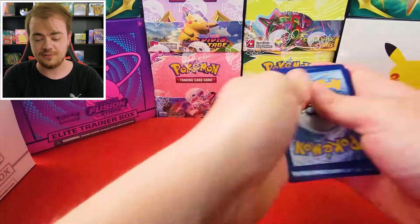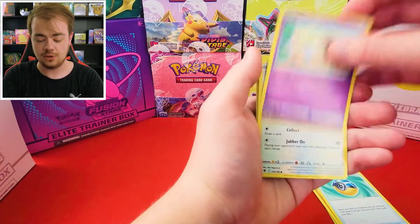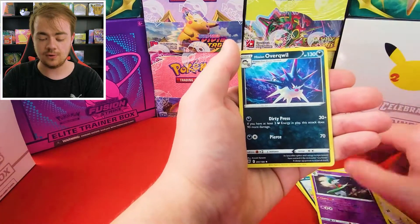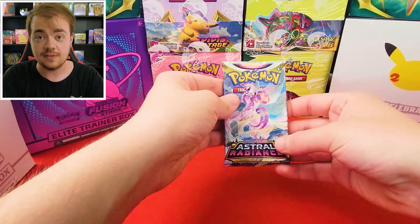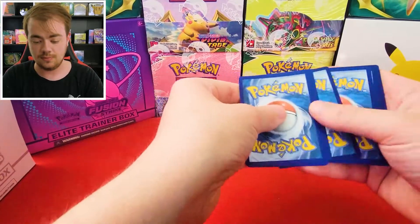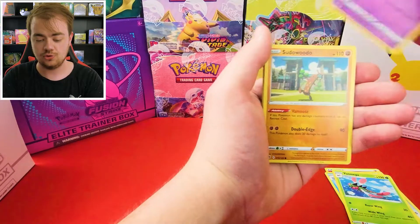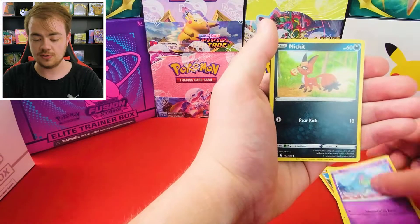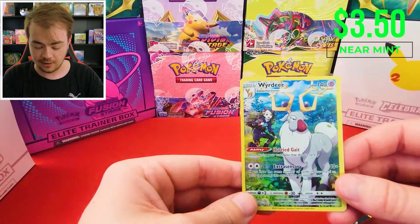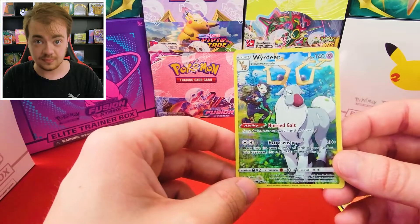Alright, we got the Decidueye, now where's the Typhlosion? We're down to seven packs left. Oh, we got the trainer gallery Weirdo and Rapidash. Man, we're getting a lot of the trainer gallery cards today. This one's one of my favorites though — really really nice.